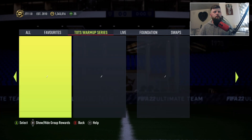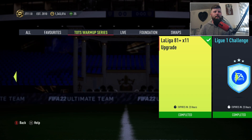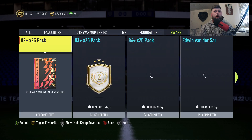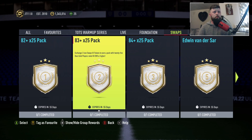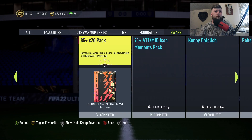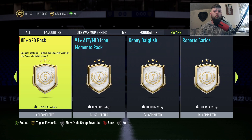It looks like there's not too much - we've got the Bundesliga 81 plus, the daily Bundesliga challenge, and that's it for Team of the Season walkouts. So these are different to what everybody's used to. We've got an 82 plus times 25, 83 plus times 25, 84 plus times 25, and an 85 plus times 20 as well.